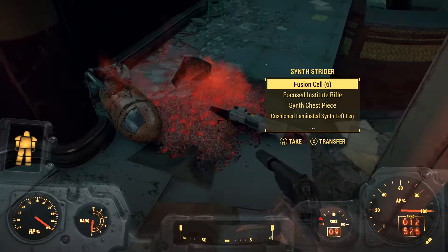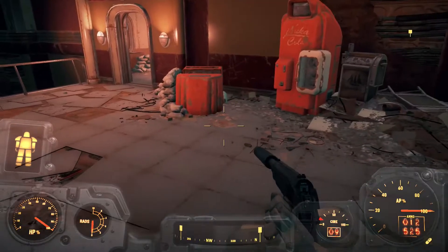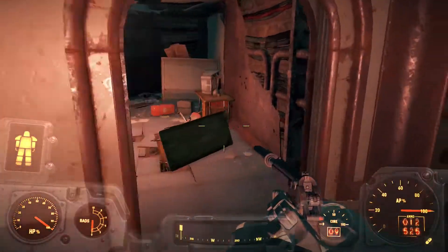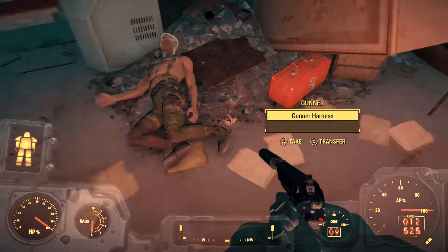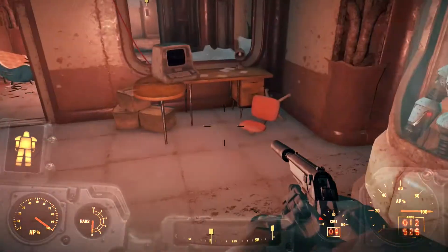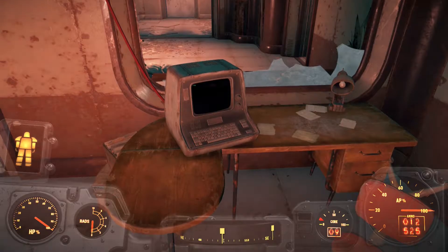I'm out of ammo, so we're going to have to swap out for something else. Let's get the old Deliverer out. Luckily enough, I believe Danse actually has more of the Alien Blaster ammo on him — I think I left it with him. But obviously, until I find Danse, I'm not going to be able to get it. So we'll just have to use the Deliverer until then.